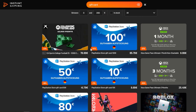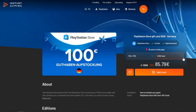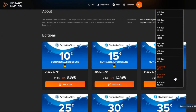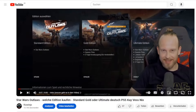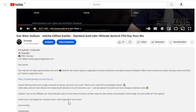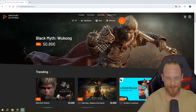A particular focus for you might be on topping up your balance. Here too, Instant Gaming offers incredibly good prices — for example for PlayStation and Xbox cards. This is unbelievably good. Not only do you save real money here, but you also support me and my future projects, as I do get a small commission. When you buy something from Instant Gaming, you can find the link in each of my video descriptions. Feel free to check it out — save your wallet and support me for my future projects. I would really appreciate it.